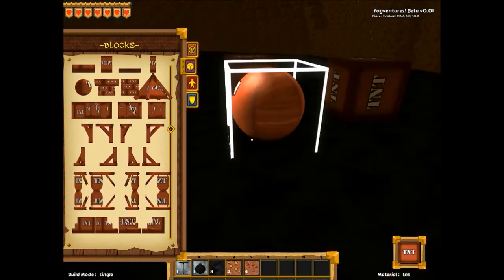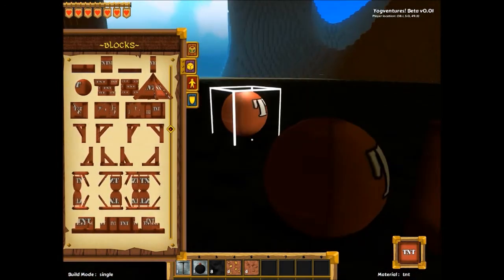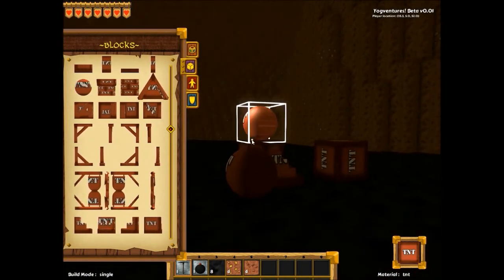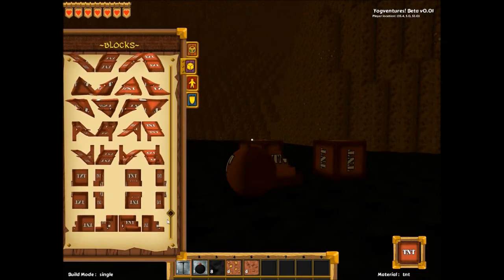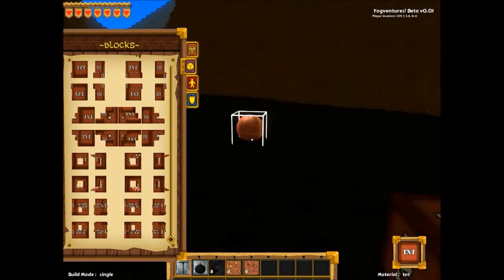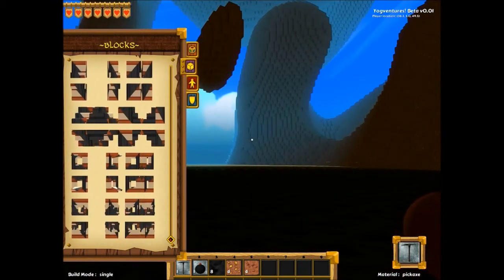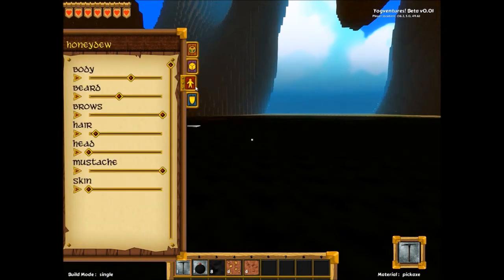You can change blocks to be steps, pillars, or balls — something Minecraft does not have: a TNT ball. Can I push it? He just wants to stand on top of it. You can see all the different block types in the game at the moment, which is quite a lot. Do balls have physics? I think it just snaps into position.